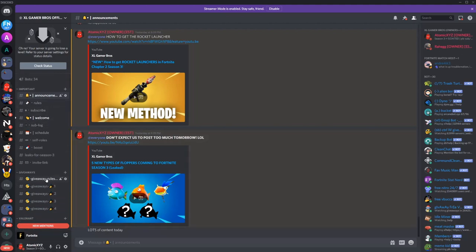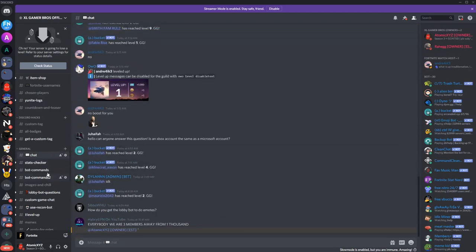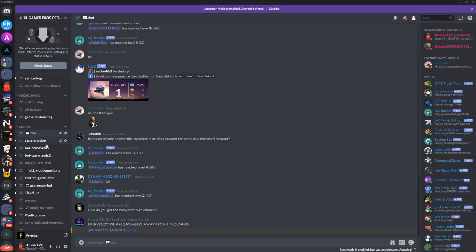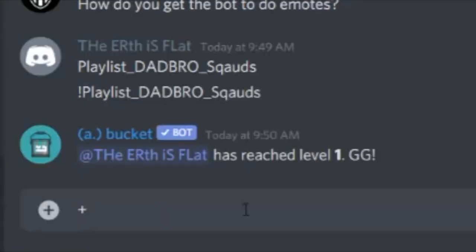The first thing you need to do is go into the description and join our server — the official Exo Game Mode server. It'll say 'Official Discord Server' in the description. Then go to the chat or any of the general channels, anywhere you can type, and you can do some bot commands — that's probably the best place to do it.